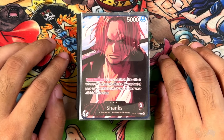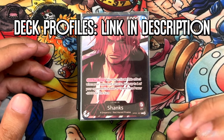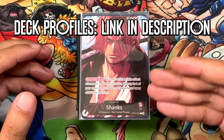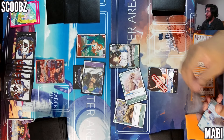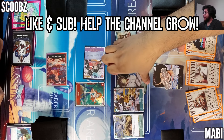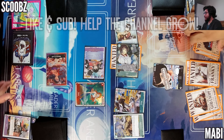Welcome back to another episode. My name is Moby and today I'll be giving you my current deck profile for the OP09 Red Leader Shanks. We're going to go over every card, talk about the game plan, and then I'll give you the complete deck breakdown. Make sure to like and subscribe — it really helps out this channel as we start to grow. I upload daily duels and deck profiles for One Piece, Dragon Ball Superfusion World, and Union Arena.